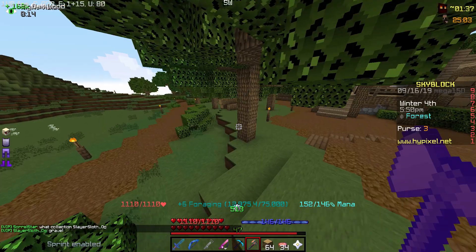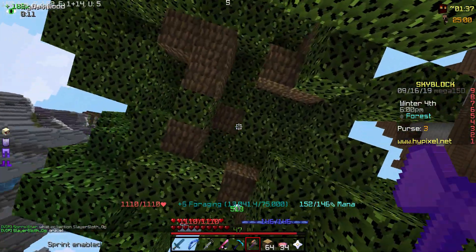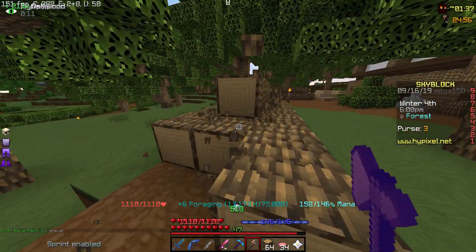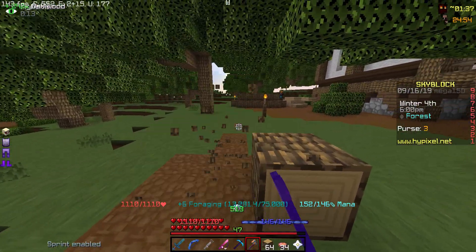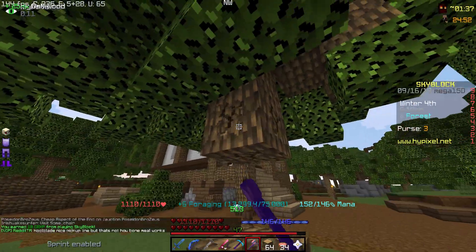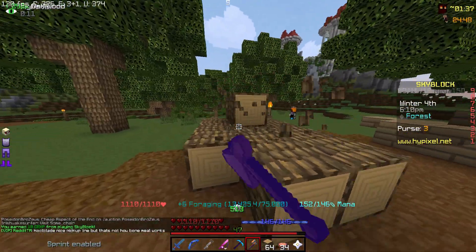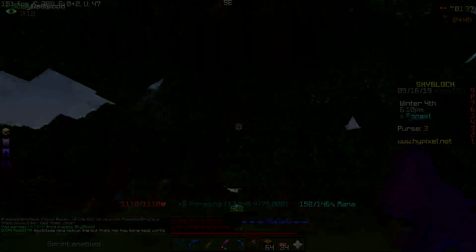Foraging is pretty important because it gives you strength, which increases your base damage and basically acts as a damage multiplier. Also, upgrading wood minions is super easy if you have a jungle axe, and is basically free minion slots. Foraging is often overlooked, but it's pretty important.